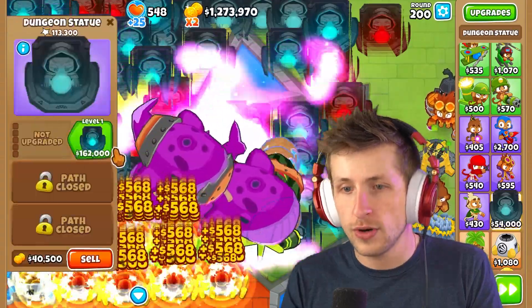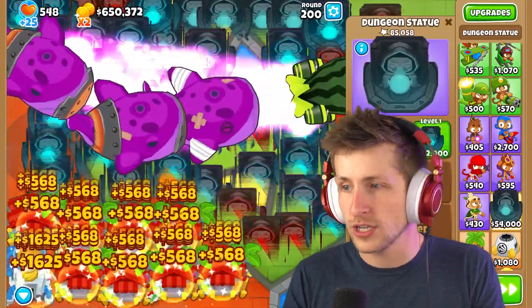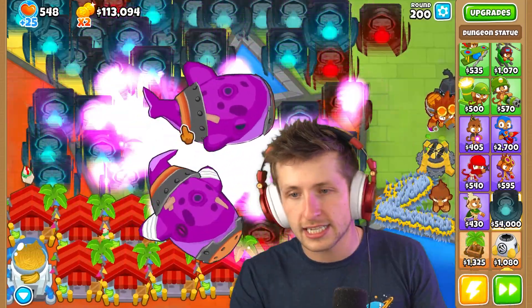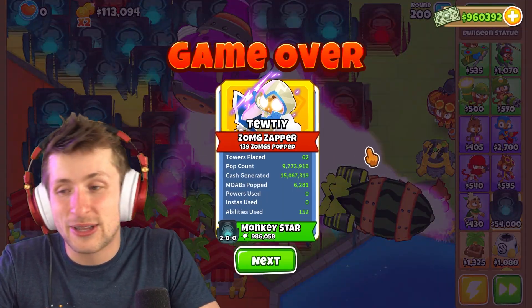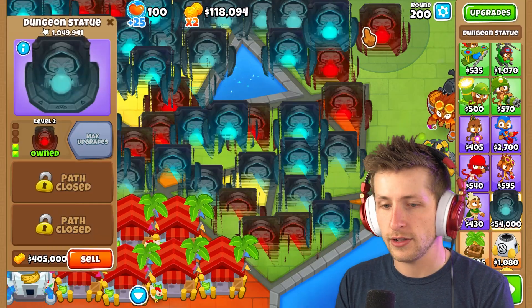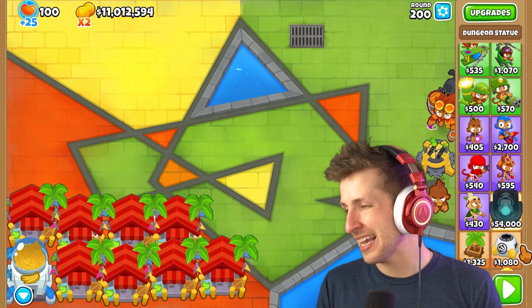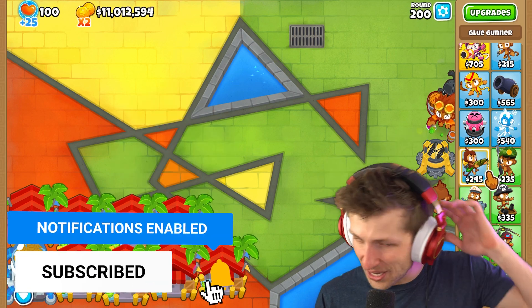Round 199? Round 200 - can they beat round 200? This tower very quickly falls off. It's become quite apparent. Is it gonna be able to deal with the fortified BAD on round 200? It is not. It's still lost. So the tower is just not that great. Let's sell all of them and see how much money we end up with - 11 million dollars! And it wasn't able to beat round 200. With 11 million dollars you can do whatever you want, so it's really not cost effective at all.